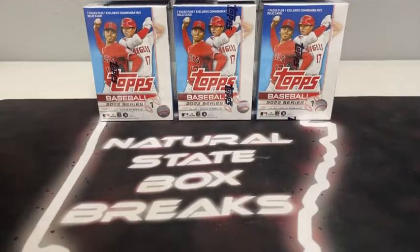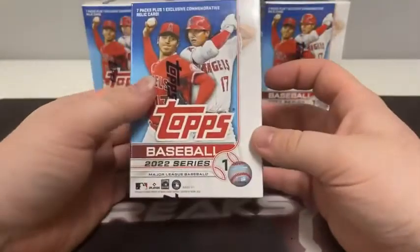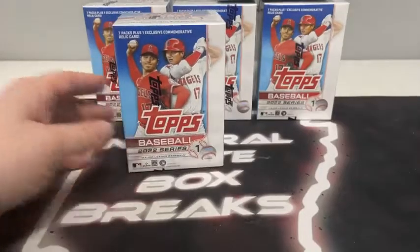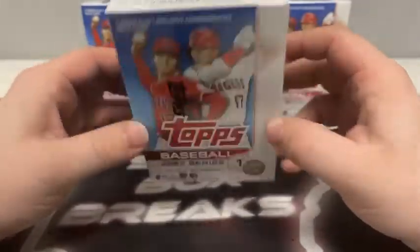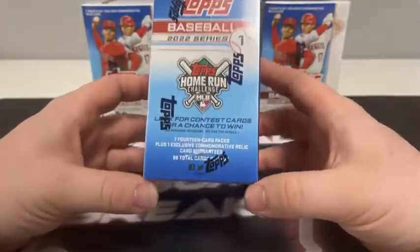What's up guys, welcome to Natural State Box Breaks. We are just about ready for our second and final break of the night. Hope all you guys are having a good Tuesday. We started out the night with playoff football and now on to 2022 Topps Series One. Ripped a little bit of this last week and the week before. It's been fun seeing lots of Wanders — we pulled the Wander medallion in the last blaster box break last week.